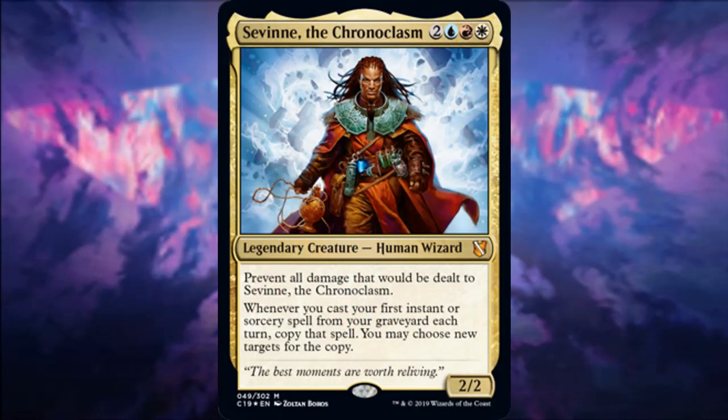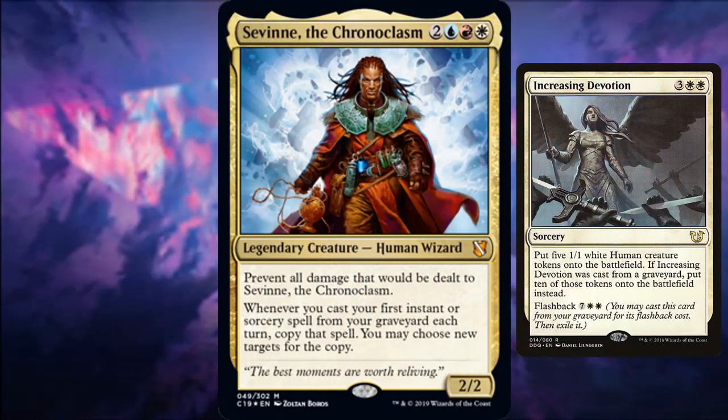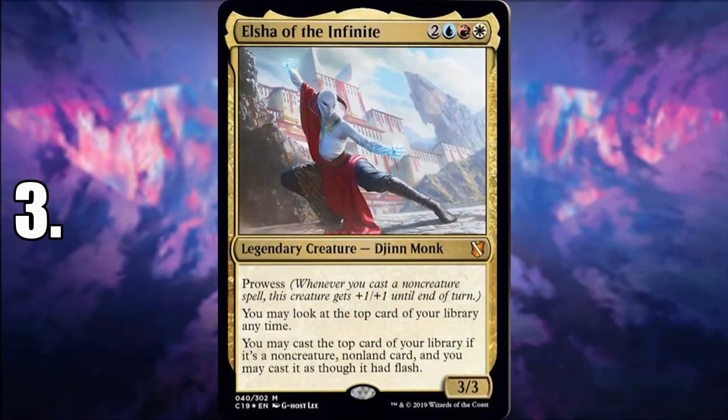Number 4 is Savi the Chronoclasm. If you're talking about focusing on specific keywords, Savi is probably the best — preventing all damage means you can block all day. Copying spells can be quite ridiculous, especially with flashback spells like Increasing Devotion, where you could get 20 tokens. It adds an extra bit of firepower to an otherwise lackluster spell-slinger deck, since flashback is all over the place and getting twice the spells is pretty cool.